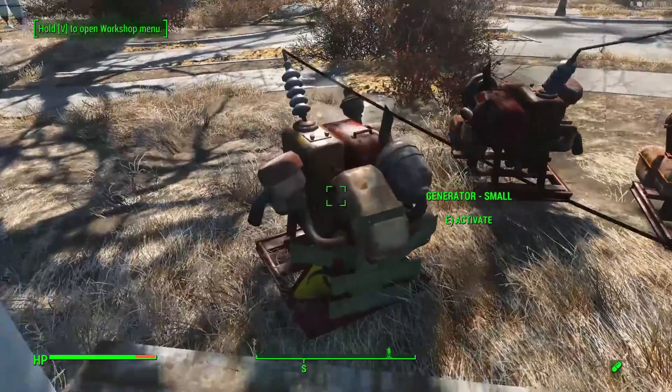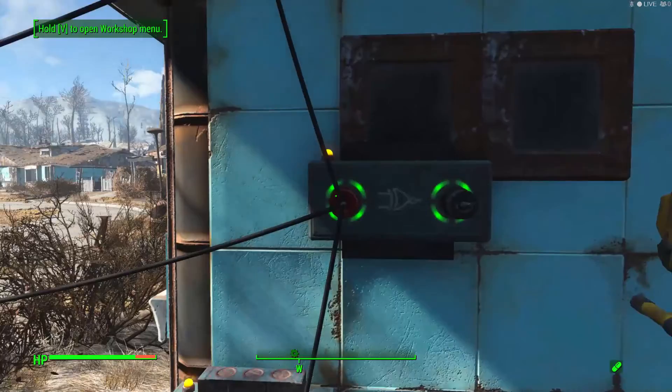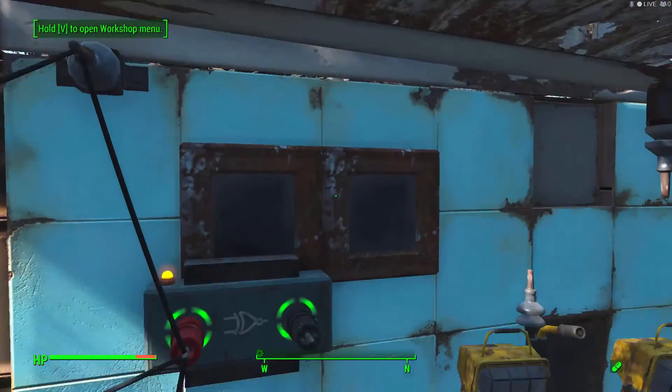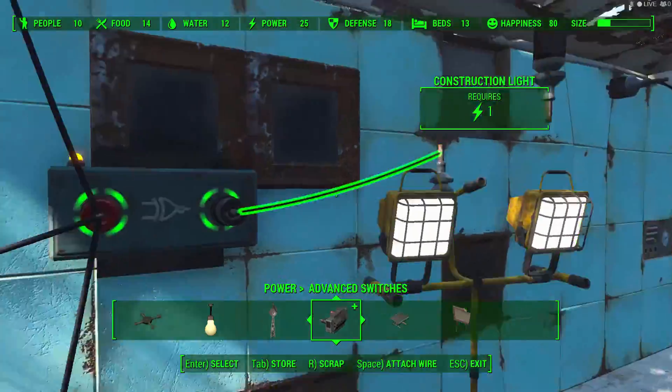We're going to switch on the third generator now, and we can see that three sets of power going in and it's giving power out. So therefore we can power a light, or anything we want for that matter.